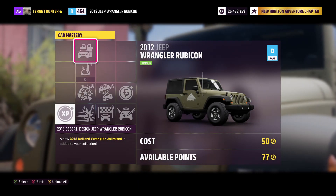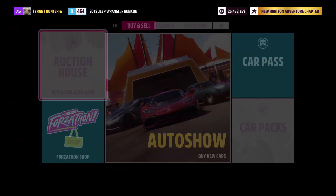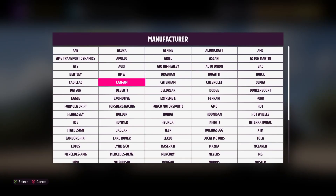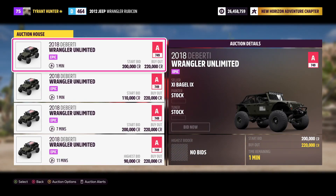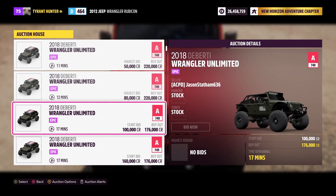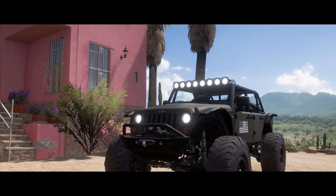As you guys can see, this is a $50,000 vehicle, but you're going to need at least around 80 skill points for this. In the car mastery, you guys can go ahead and unlock at the very top there a 2018 DeBertie Jeep Wrangler. But if you guys do not have enough skill points earned up for that, you can just find it right here in the auto show — they go for pretty cheap. But the cool thing is if you use just the Jeep Wrangler you bought in the auto show, then you pretty much just spent $50,000 for a couple of super wheel spins — a lot cheaper than a lot of the other vehicles that give you a bunch of super wheel spins.